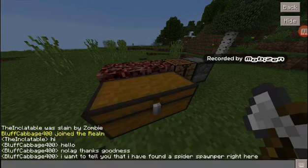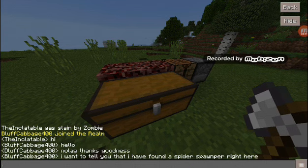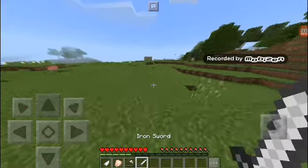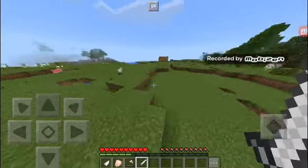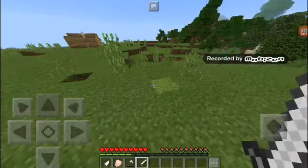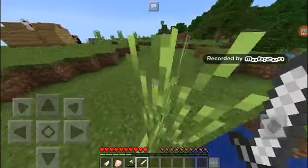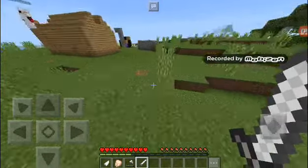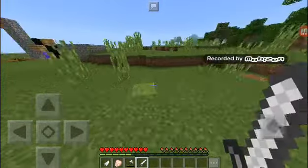My brother says he found a spider spawner right here - oh my gosh! His name is Bluff Cabbage. He just started Minecraft on a new Xbox account so he can get more achievements, since the old ones were already gotten on his old Xbox account. He forgot to rename the account, which is how he got that name. I also had 32 beef on me when I died.